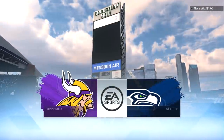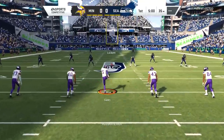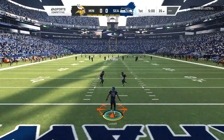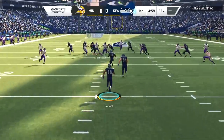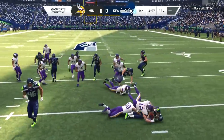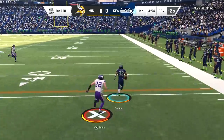What is up everybody, welcome back to another Madden 20 online game. Today we have the Minnesota Vikings as our feature team and our feature player is Harrison Smith. We are going to be trying to get Harry the Hitman's x-factor ability of reinforcement activated.